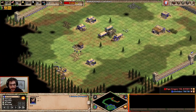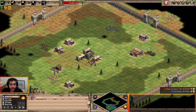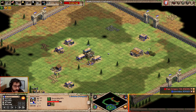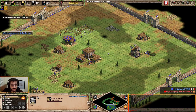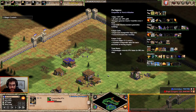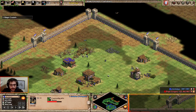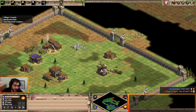Always task the villagers to the next cow or next sheep — always shift-queue and bring the sheep close by. Now this is really important: with Portuguese, loom is researched 25 percent faster. To minimize idle time as much as possible, send four villagers to build your buildings. This will erase almost any idle time because of that team bonus — it's 20 percent less build time. Build the blacksmith and the market as well.